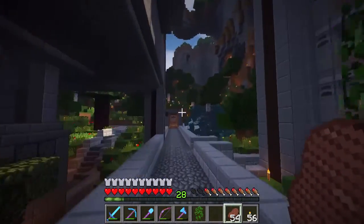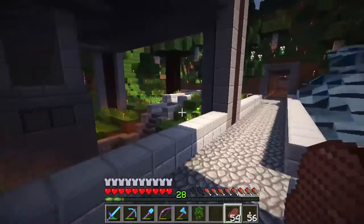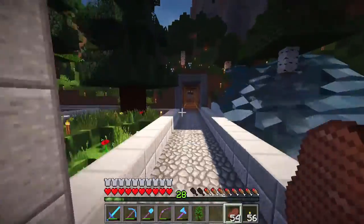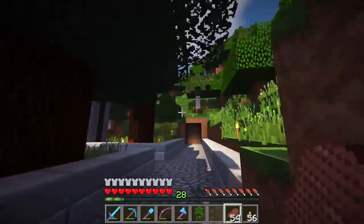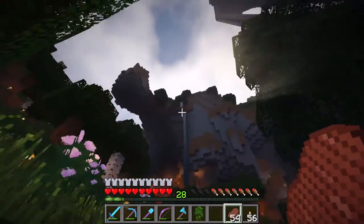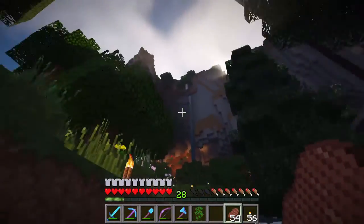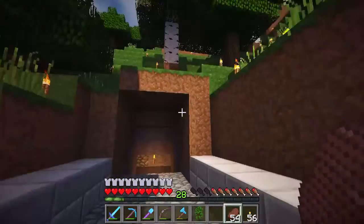There's a little observation platform for a firework show that he did up there for New Year's — pretty good. You can hear all the sugar cane dropping from below there. That pretty much wraps up Zade's base — he's got some other builds around, but trying to get to those is a little bit problematic.